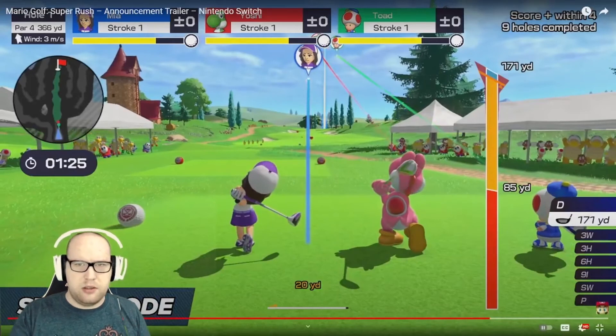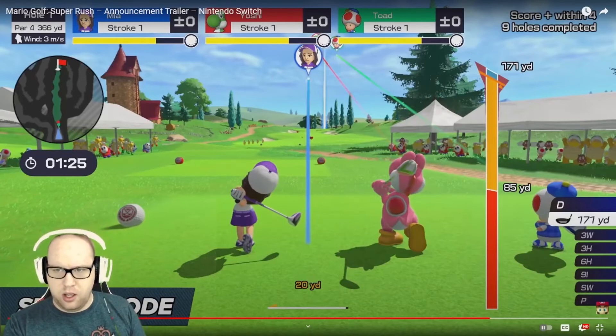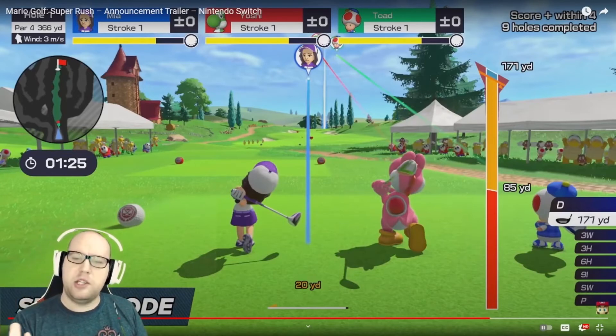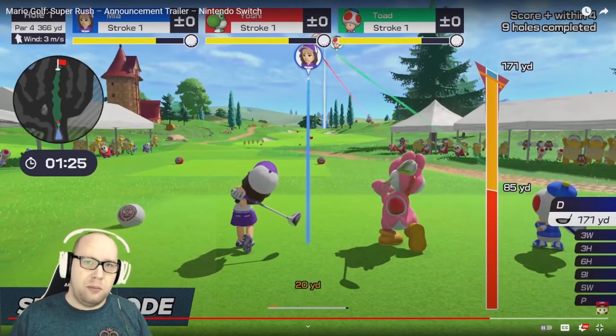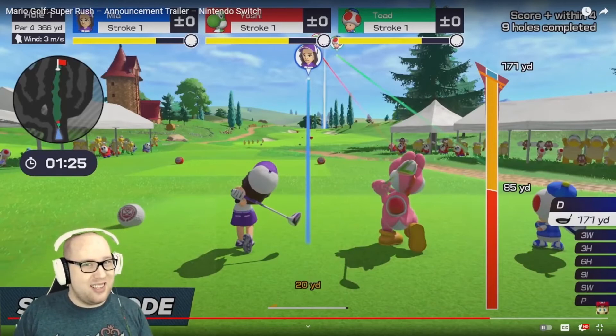Here we've got the Mii playing against a Yoshi and a Toad. It looks very much RPG-focused — as you play and complete tasks, your Mii will actually become better at golf and all their stats will level up, which is a really cool idea. It's a lot more interesting than the Mario Tennis Aces single-player mode, because oh my god, that was awful.